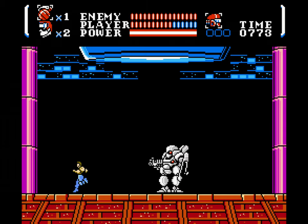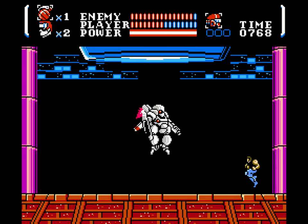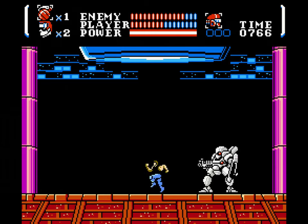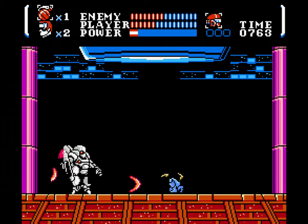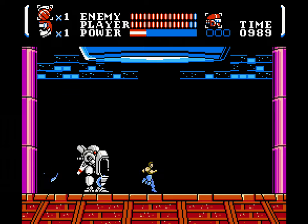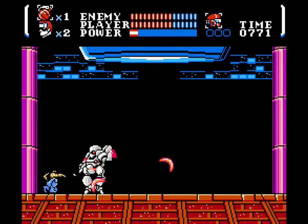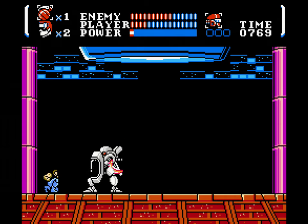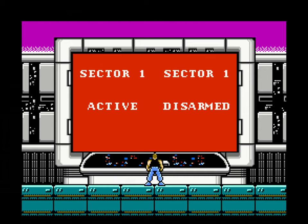The boss will walk slowly, fire off a projectile, and jump slowly, while sometimes throwing a shield up to thwart your attacks. You're mainly going to want to crouch and attack rapidly. When he jumps, bolt to the other side and repeat the process. You don't want him cornering you because he'll deal out a lot more damage by making contact with you than with his bullets. Eventually you'll finish him off and successfully disarm Sector 1.